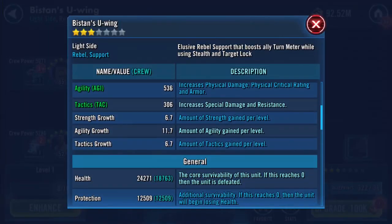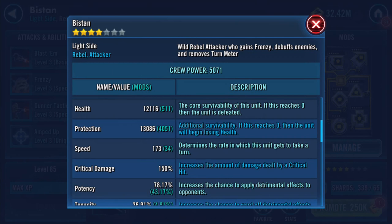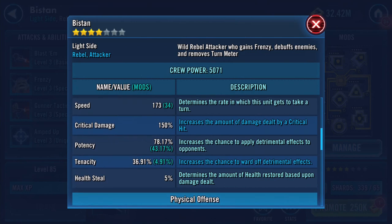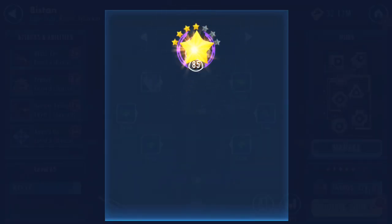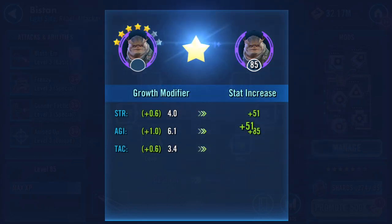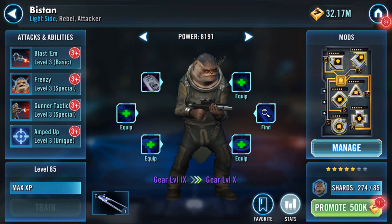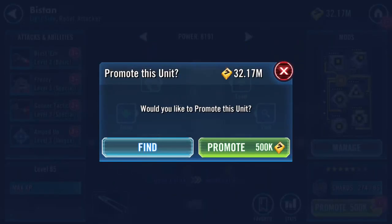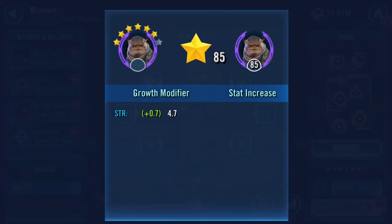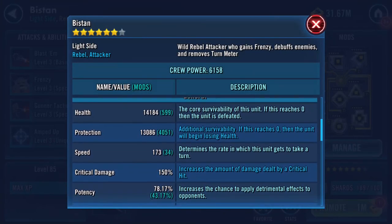Going straight to the ship - no speed increase. Health is increasing; it seems to be getting around 2,000 additional health on each star. Gained another speed. Not quite 2,000 then.